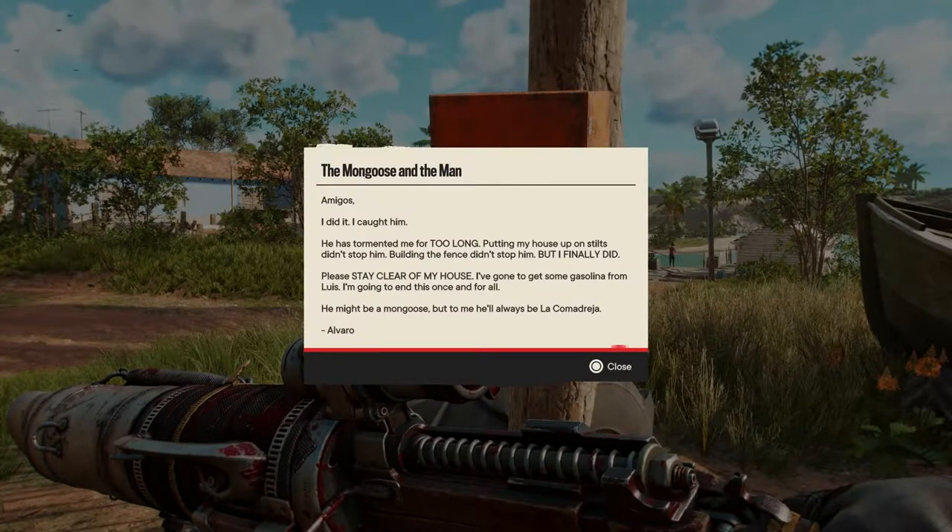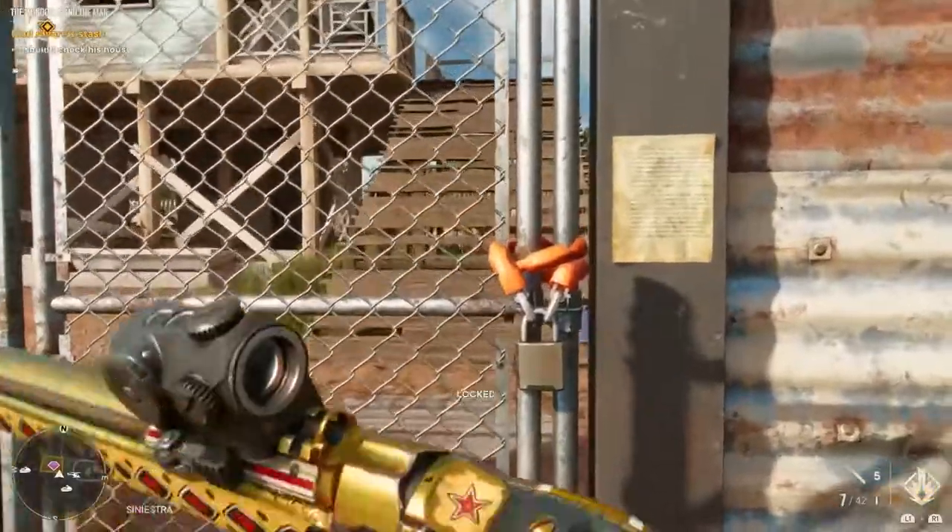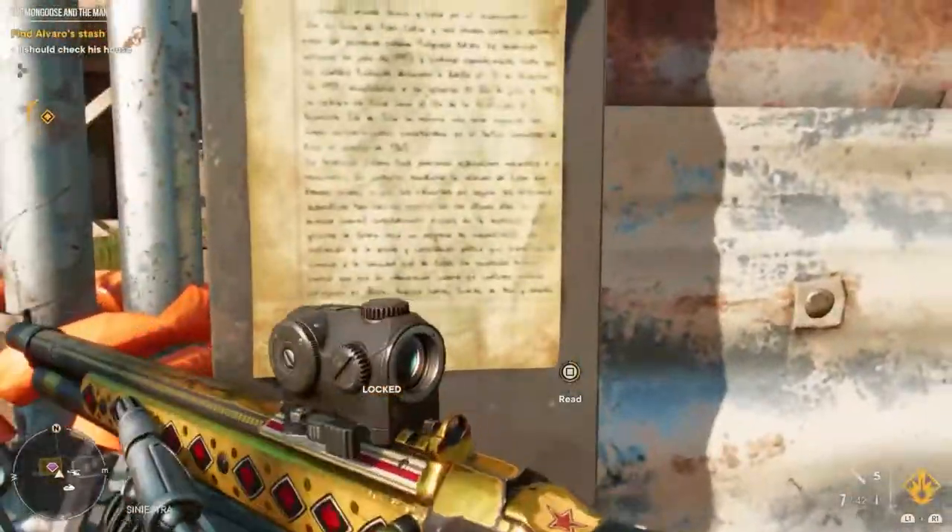Grab this and the guy will basically go, 'Yo man, I got a Mongoose. He's trapped in my house, don't free him.' Head to the lock on the door and shoot it.